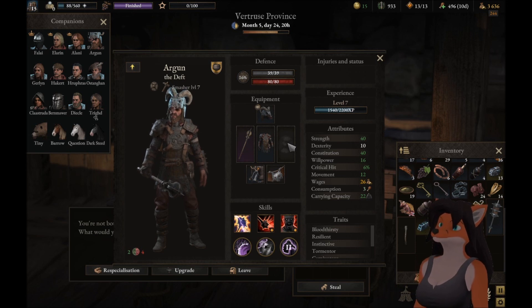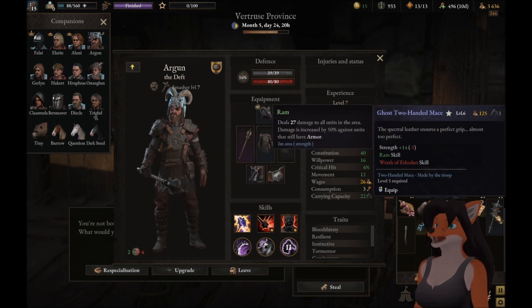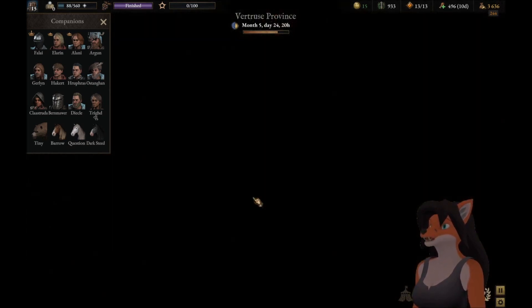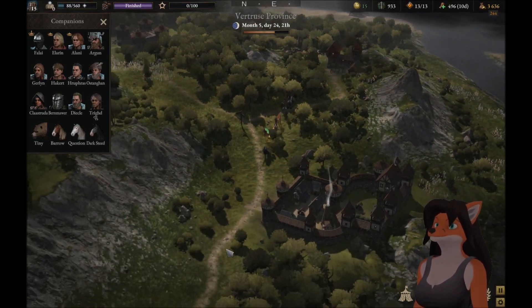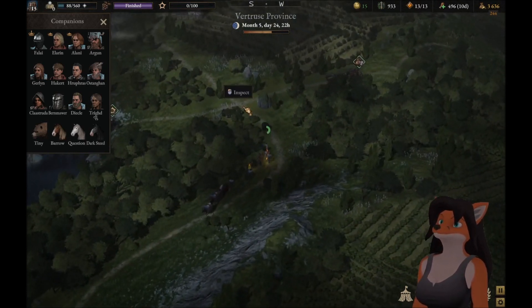It's a one-handed weapon that gives him the option to use a shield. That's very interesting. I didn't realize — I like him using a two-handed weapon. You know what? You're gonna keep the ram. We're gonna keep our eyes out, because if we get another basher — we're probably going to find them in the next area at the right level — then a smasher with a mace and a shield could be interesting. Yeah, I like that idea.